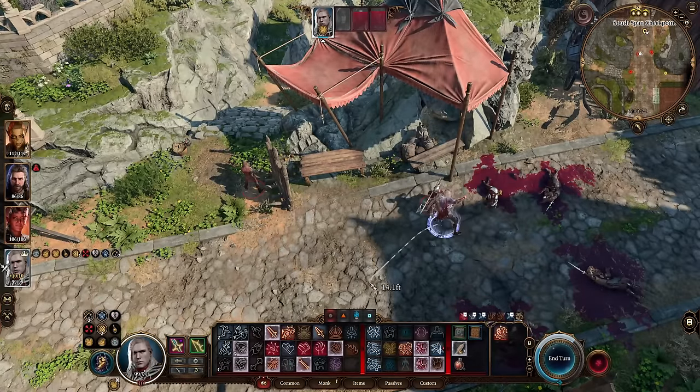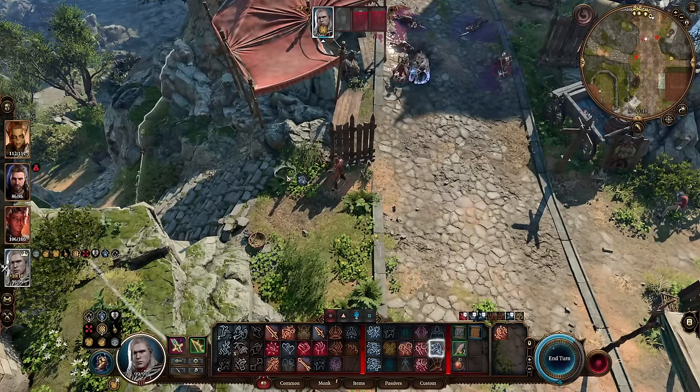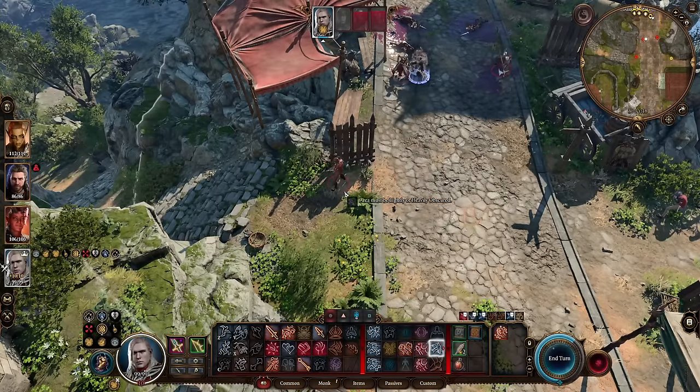For my bonus action, let's go ahead and teleport to the ranger. Let's go right over here — and pretend this isn't here. If that cover wasn't there, I could shoot an Arrow of Darkness and teleport that way as well.